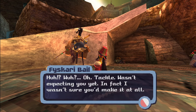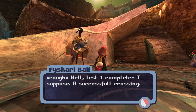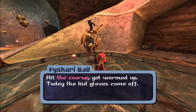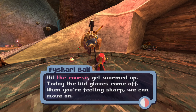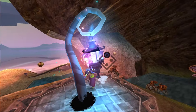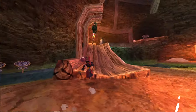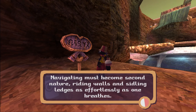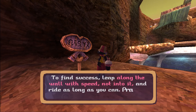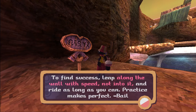An NPC greets me: 'Taco, wasn't expecting you yet — in fact I wasn't sure you'd make it at all.' The audio seems to be in Spanish for a moment. 'Test one complete — a successful crossing. Let's not forget what happened last week. Hit the course, get warmed up. Today the kid gloves come off.' I think that's a save point — yep, it just saved. 'Navigating must become second nature. Riding walls and sidling edges as effortlessly as one breathes — leap along the wall with speed, not into it. Practice makes perfect.'